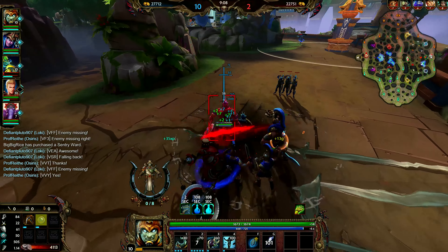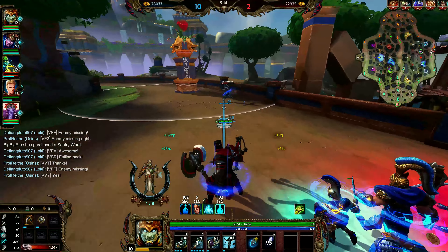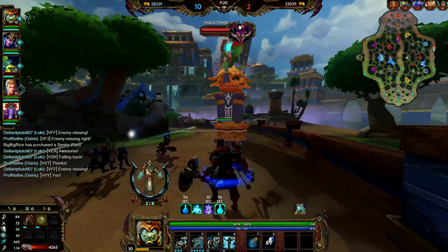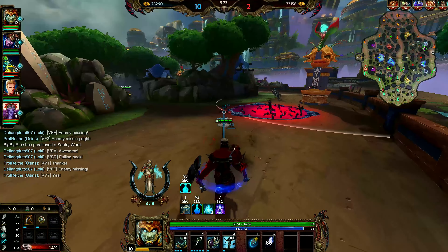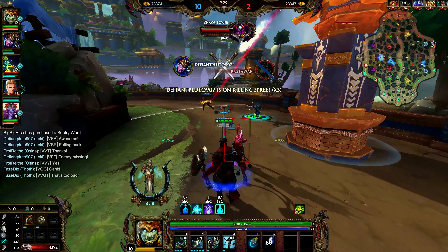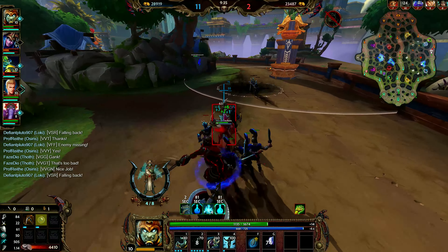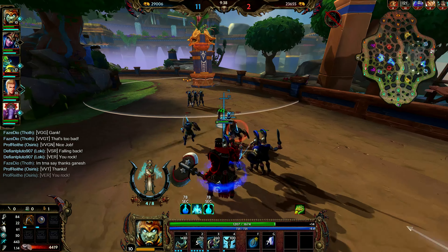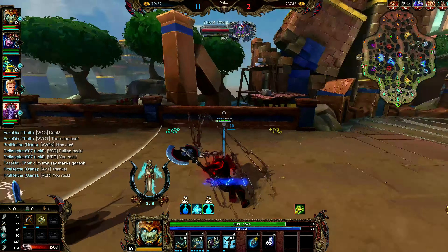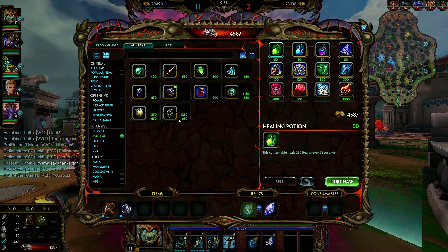Loki's back over here. If Loki is here, what's Ares doing? I try to get some poke on him from under the tower. He's backing at this point. The Loki gives me a heart attack by diving — it was a very good gank. I must confess I'm extremely impressed. I didn't think he'd be able to kill the Anubis so quickly that he could get out in such a clean way. The Loki is very good in this match. Shout out to the Loki if he ever sees this — excellent player.